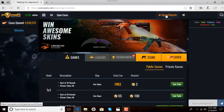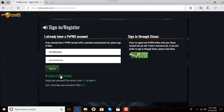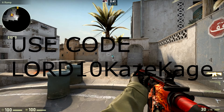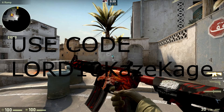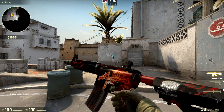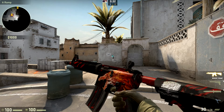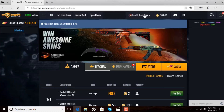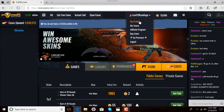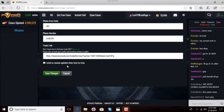The next website we're going over today is pvppro.com. On this one, you're simply going to click sign in or register. I have a code for this that will give you a free 50 points and gives me a free 100 — it's going to be Lord10thKazakage. The code will be in the description as well. You're going to fill out all the information — give your email, profile name — and then connect your Steam. Once done, click on your profile name at the top, click 'my profile,' click 'account,' and paste your trade URL there, then click save changes.